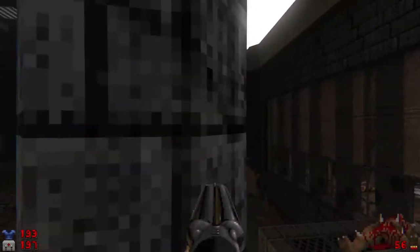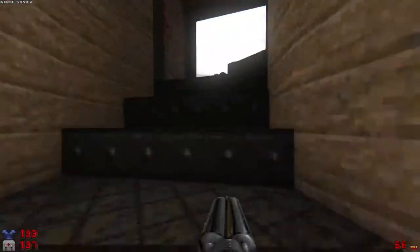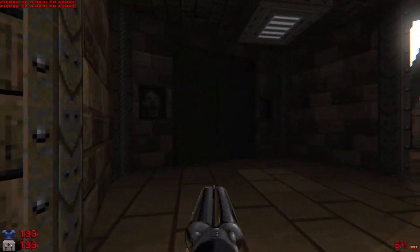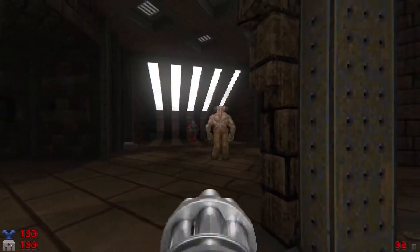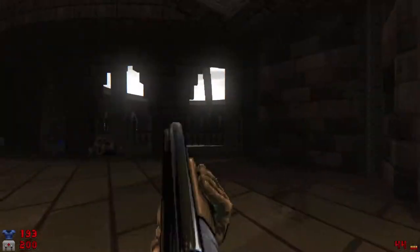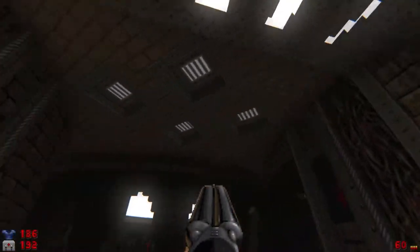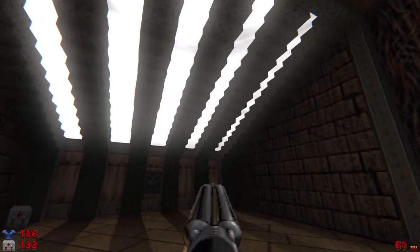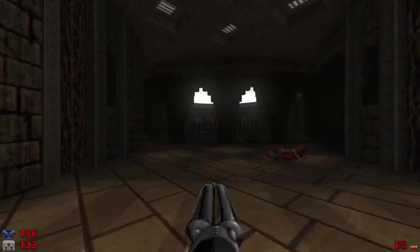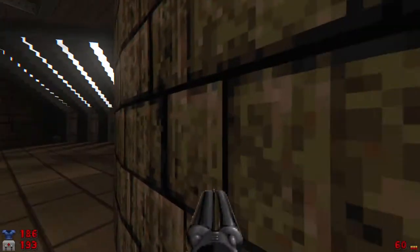This is back to the courtyard where the Mancubus is. Did these open? They did not. I can't believe I found three out of the four secrets. Go on somewhere else, buddy. I wonder why he didn't wake up. What was going on there? This is cool looking — loving the architecture, very good stuff. A fake slope! I didn't think you could have slopes in Doom. It's just a low resolution slope. It's a pixel art slope. That's what it is.